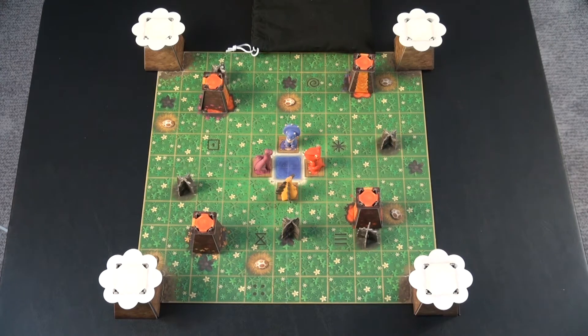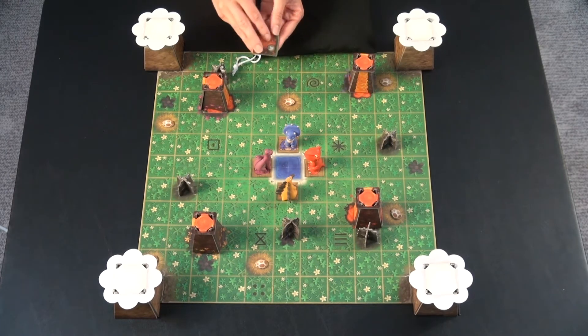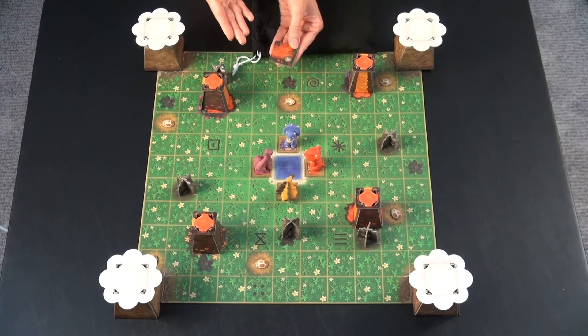Gameplay. The person with the shortest arms, or just the youngest, gets to go first. All you do on a turn is you draw a tile, you place a tile, and you perform the action.